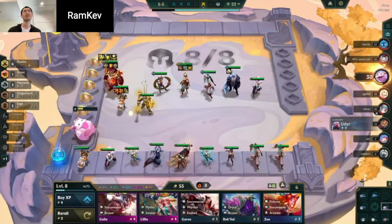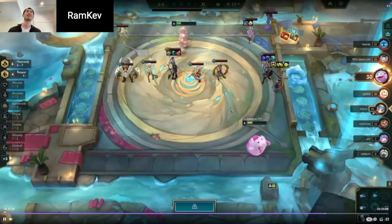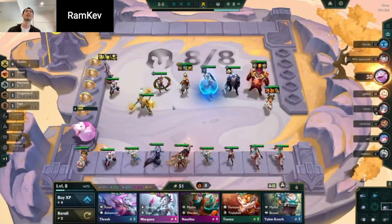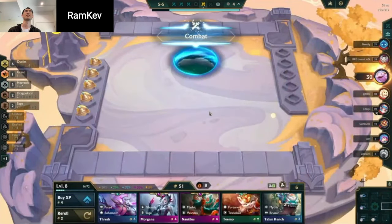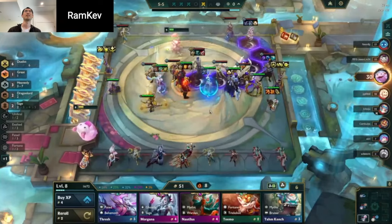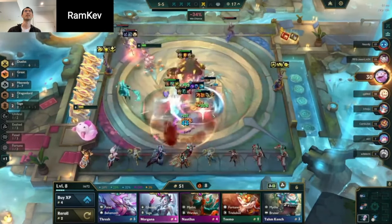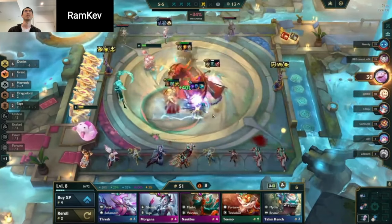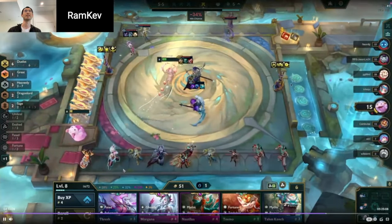I think Irelia 2 is actually better than Tristana 3 — it's just that she has backline access and Volibear doesn't. In a front-to-back fight, Irelia is always going to be stronger than Tristana. So I think you should win this... no. So I needed the healing reduction.